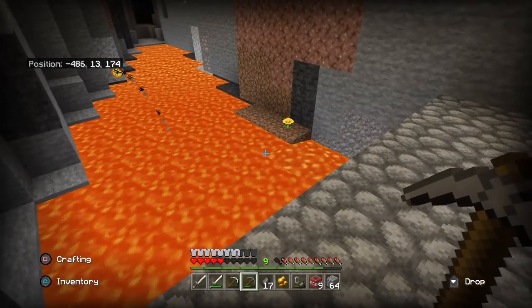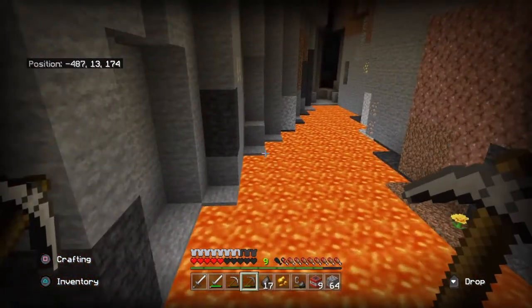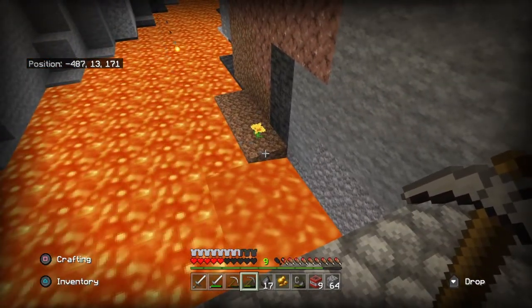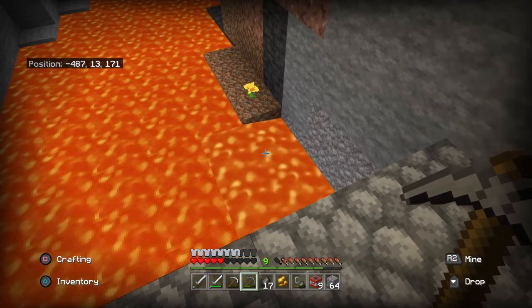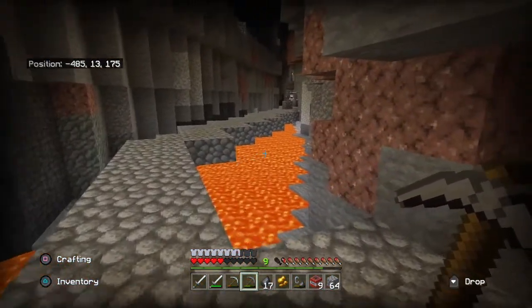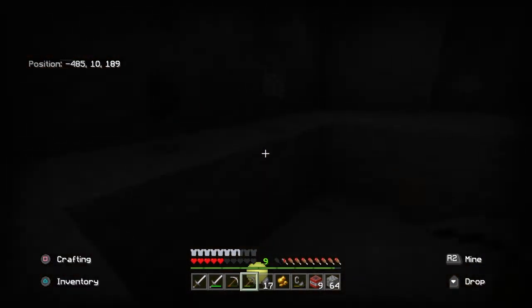We're gonna have some dripstone on soil next to lava. Look at that flower - there's just some in there. So if we put soil into the lava and get some water, we need a bucket. We need a crafting area. I have a room full of dripstone blocks that I would like us to light up and use.